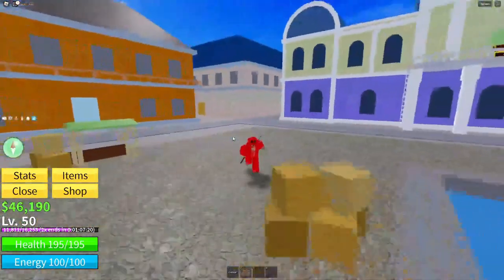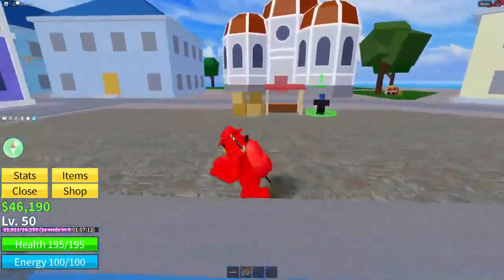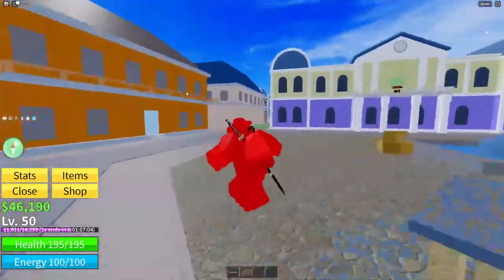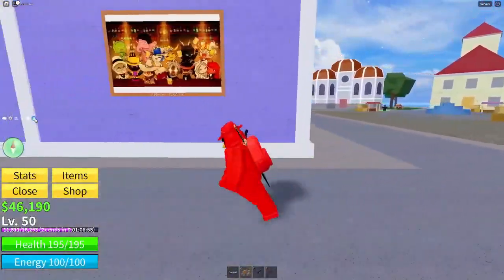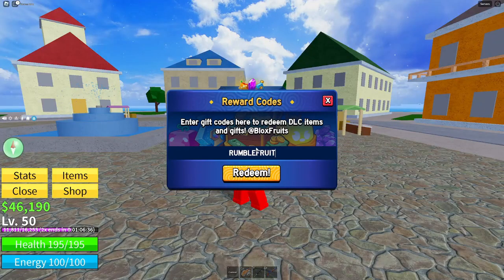The least you guys could do is go ahead, subscribe with notifications on, and like the video — and don't forget about my two giveaways. Now, to get to this code, all you have to do is click the blue gift icon. Once you click it, a UI will pop up. Click there to type in the code — the code is: rumble_fruit_1. That is the code for the Rumble Fruit.